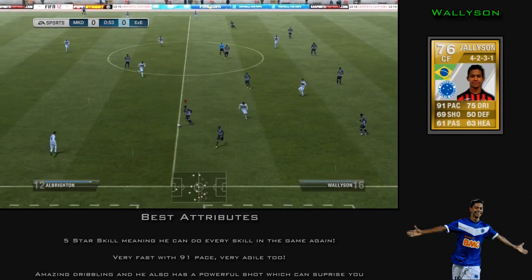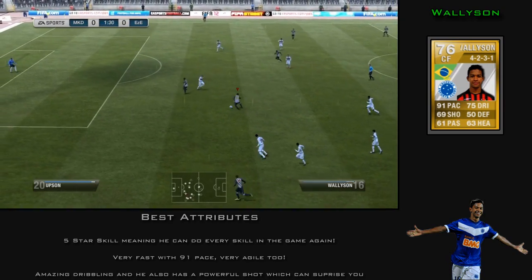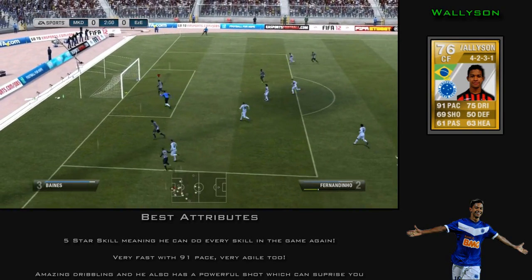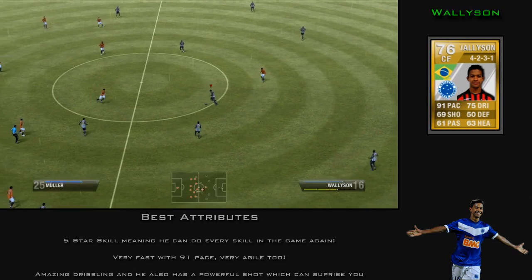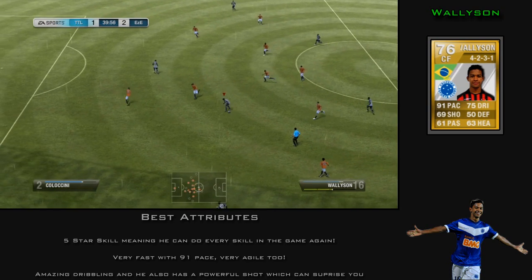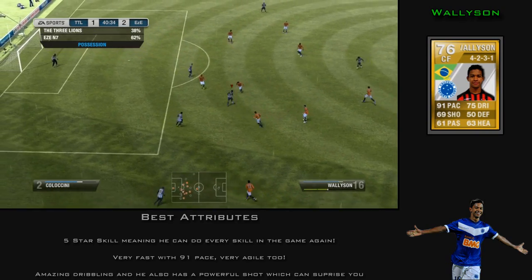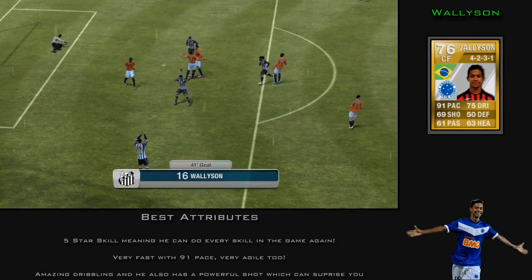The next player we have is Wollison — again, 5-star skills. So that's 4 so far, with one more player after this who also has 5-star skills. He's very good and very quick with 91 pace. He only says 69 rated but his shot power is up there very high. He's very agile too, even though he's a little bit taller than Lucas. He's got amazing dribbling as you can see here, just weaving in and out of defenders.